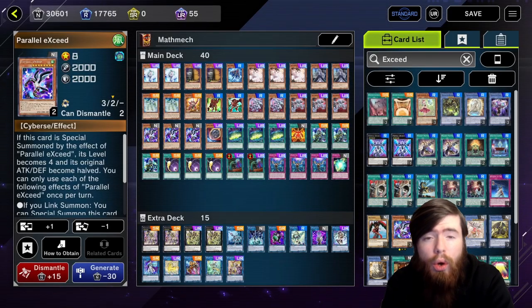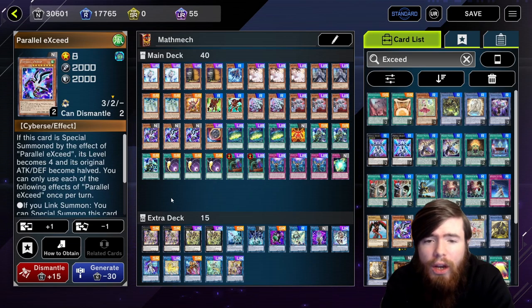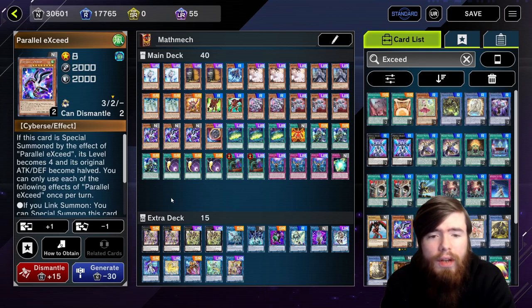Hello everyone, today we're talking about Mathmech. In our last video we covered a going-second build utilizing powerful cards like Lightning Storm and Billion Blade Nayuta to secure a swift OTK. In this version, we're looking at a slightly more competitive build designed to go first as often as possible.